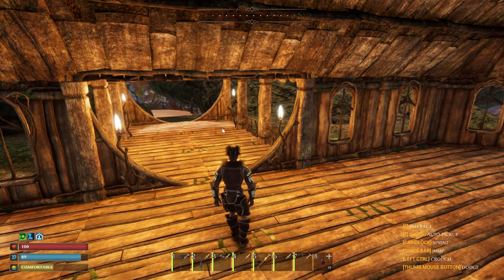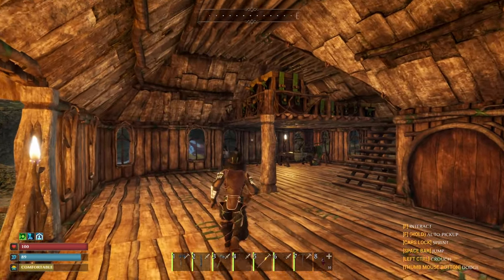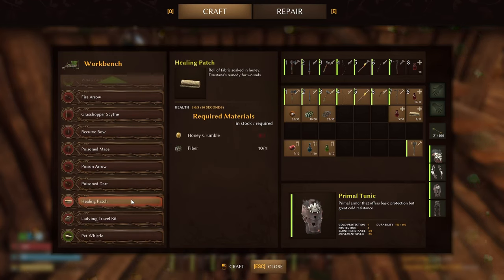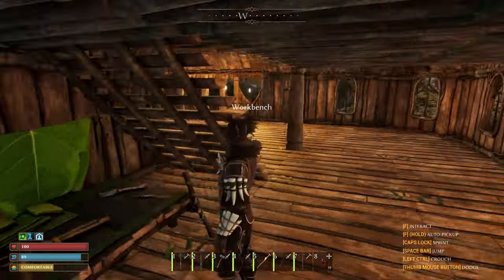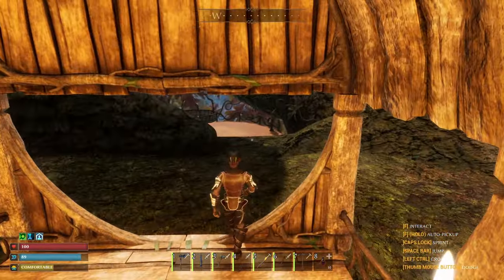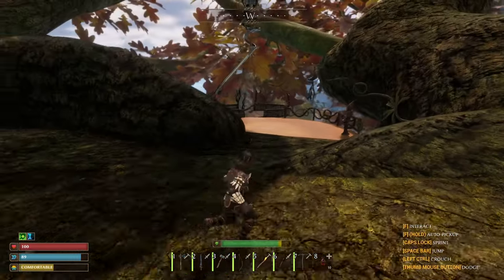We're going to go down today to take on the rhino beetle. Healing patches do 3 per second for 20 seconds, and health elixirs do 20 per second for 3 seconds — same total healing but the elixirs get us up there a lot quicker. Before we get into the battle, we'll drop one of these stamina tonics because they give 15 per second for 300 seconds, which will help us out quite a bit.